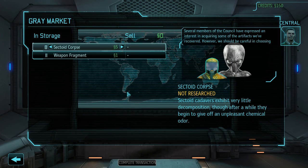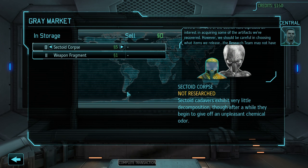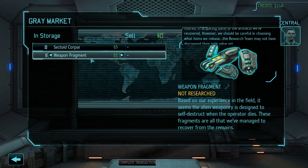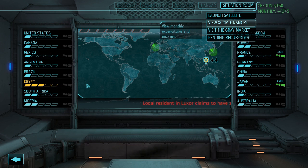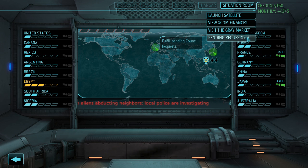Let's see the grey market. If you are running short on money, you can sell your possessions. In the early game it's not recommended, because you need these corpses and weapon fragments for research. But later on, as UFO missions start to appear, you will get damaged things which are not good for anything, so you'll have to sell those anyway. Sometimes countries make requests — they are really great, usually asking for med kits or some weapons and giving a lot of money in exchange.